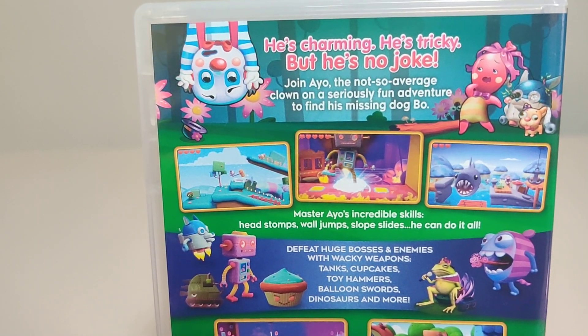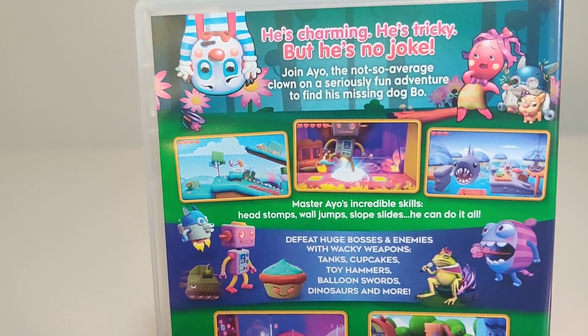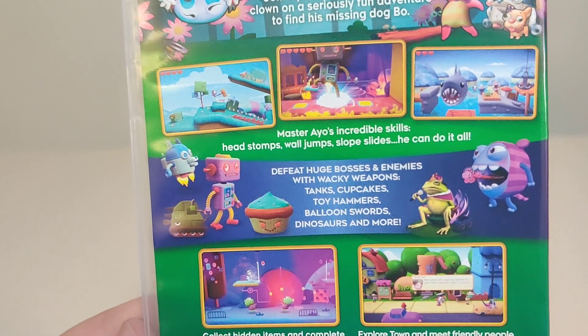Join Ayo the not-so-average clown in a seriously fun adventure to find his missing dog Bo. Master Ayo's incredible skills — head stomps, wall jumps, slope slides — he can do it all.